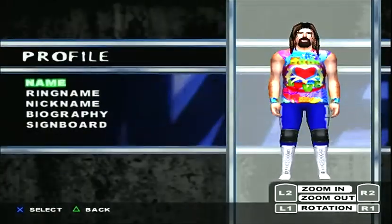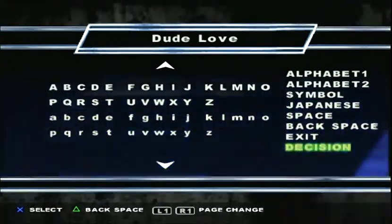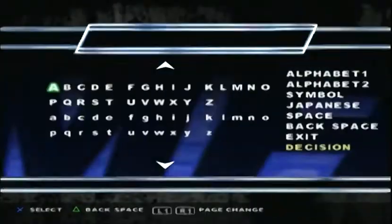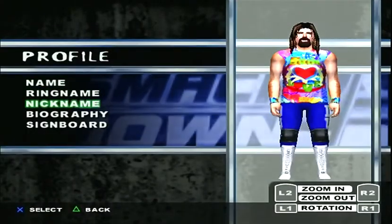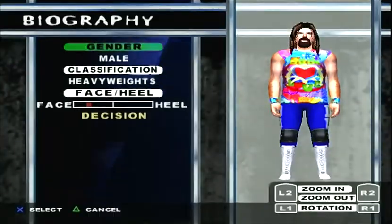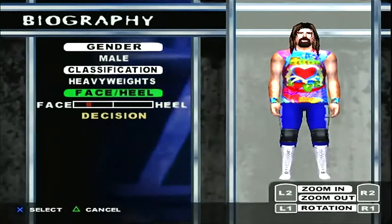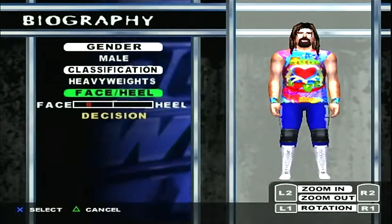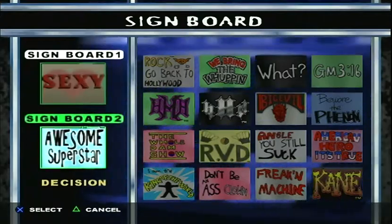Profile — I've got name, obviously Dude Love. Ring name: there's nothing. Nickname: Dude Love again. Biography: you're going to want to set it up like this. I guess you can make him a heel if you wanted to, but I just tried to make it accurate. Sign board: again you can put whatever you want, I thought these were fairly accurate.